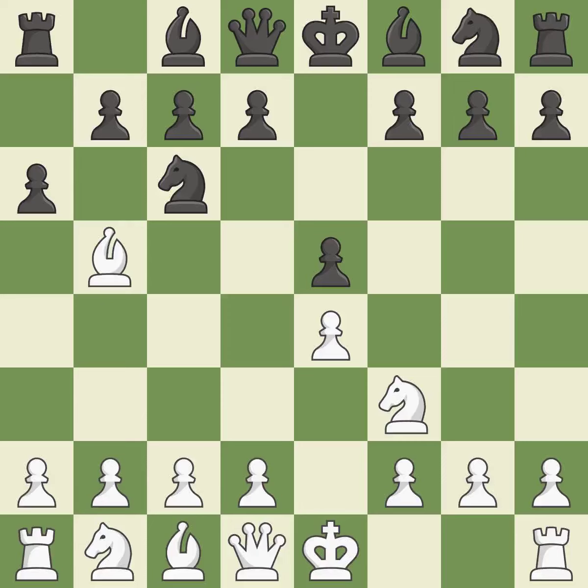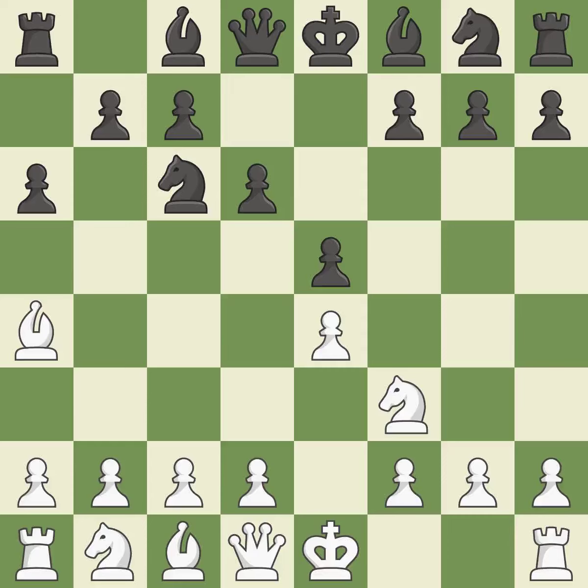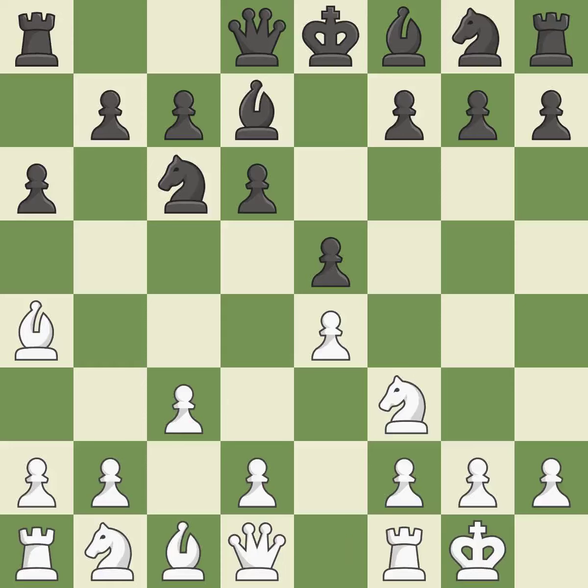A6 forces the bishop to decide — exchange or retreat. BA4 safely retreats the bishop while keeping pressure on the knight. D6 defends the E5 square and allows the light-squared bishop to develop. C3 controls the D4 and B4 squares, opens up the C2 square for the bishop to retreat to, and prepares the D4 pawn push. BD7 develops the light-squared bishop and unpins the knight on C6. Castling gets the king out of the center and activates the rook.